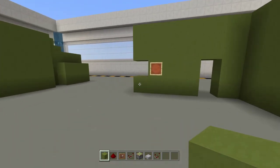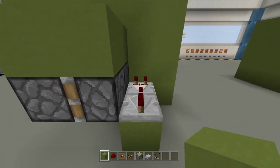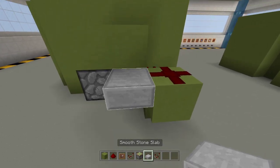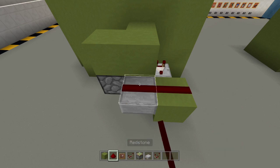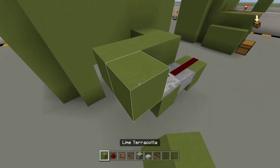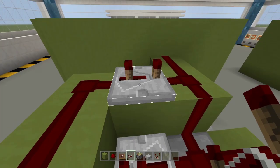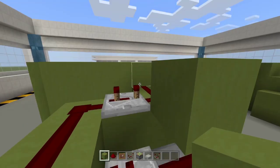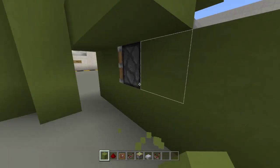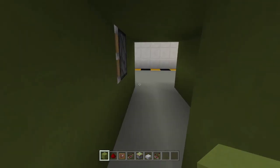Next, we're going to wire this thing up by placing three blocks here. Place a block on top, then a redstone dust, then a stone slab — you can use whatever slab you want — then another redstone dust. Place a block, then a redstone repeater on one tick delay, then another block, then redstone dust, then a repeater set to three or four ticks delay. You can run the redstone dust here — and that covers the top section. You can cover all this up if you want.